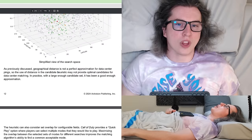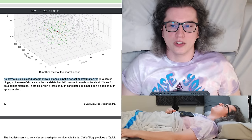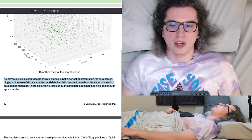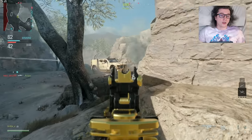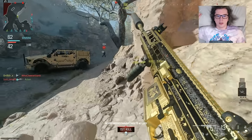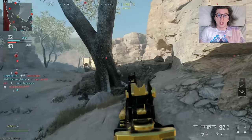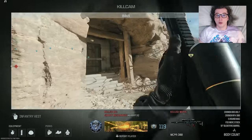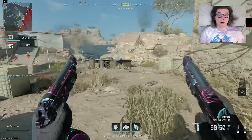I do find it odd that underneath this graph there's a section saying "geographical distance is not a perfect approximation for data center pings, so the use of distance in the candidate heuristic may not provide optimal candidates — but in practice, with a large enough candidate set, it has been a good enough approximation." It worries me that they're really hammering home that geographical distance isn't perfect for ping matching. That's technically true, but it's a heuristic you can really rely on — most of the time, shorter distance is better.